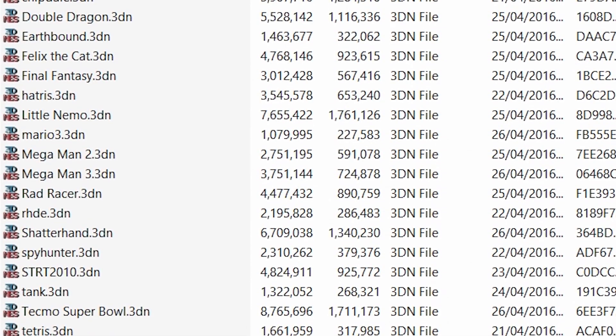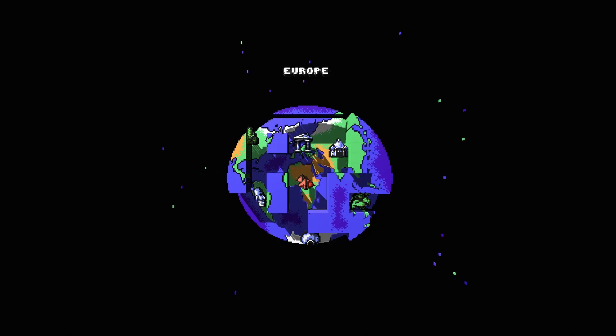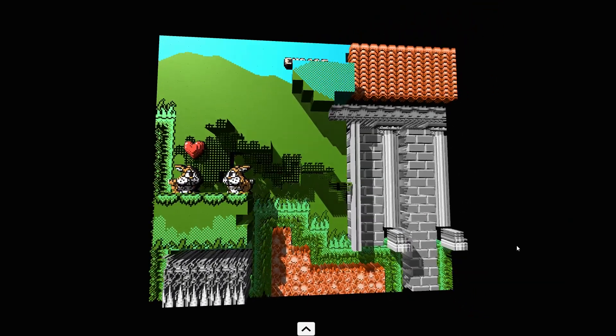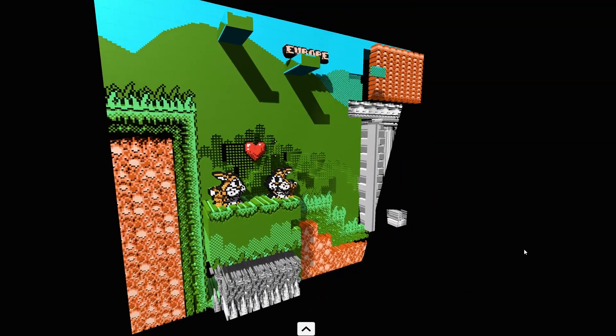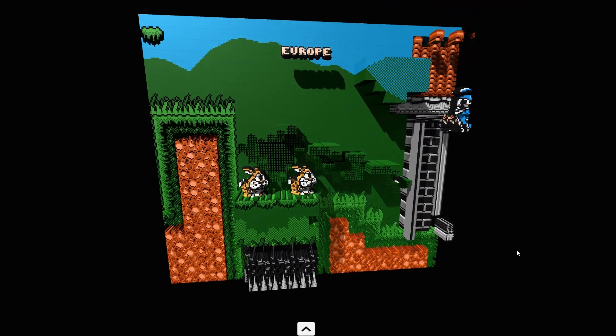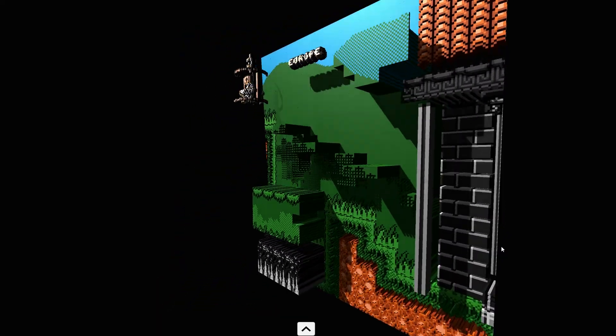Load up any game not on that list though, and things will look slightly different. I decided to try 3D NES out with the most obscure title I could think of, Konami's religious recruitment romp, Noah's Ark. As you can see, on initial load the game looks like a complete mess, but thankfully the program contains an easy to use editor that allows you to edit the 3D effects on the fly as you play through the games.